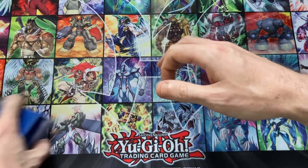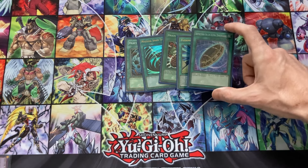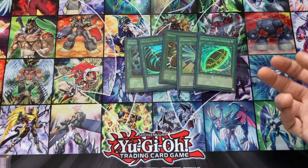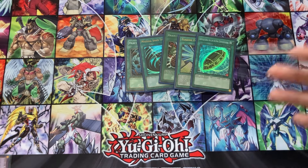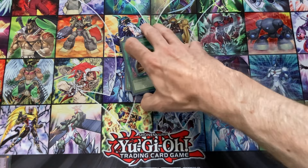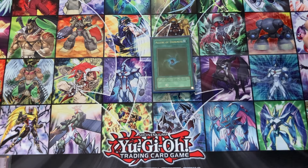Back to the deck: Heavy Storm, MST, Brain Control, Future Fusion. The most interesting card in the main deck would have been Burial from a Different Dimension — it's a combo card, an extender as they'd call it in modern formats. In addition to countering main deck D.D. Crow, Macro Cosmos, and similar stuff, it's a card that sets up another Zero, another Plaguespreader play, another Malicious play — it's a ridiculous card in this deck. Same with Allure of Darkness — it's a combo card in Zombies where you banish something on purpose that you're going to return later.